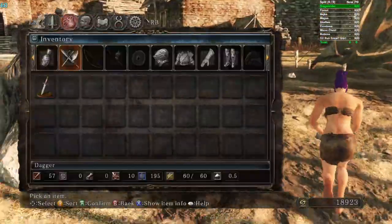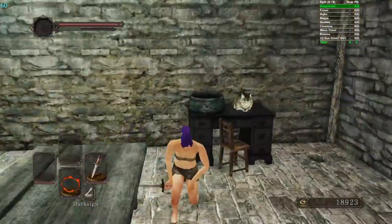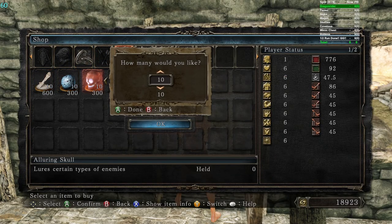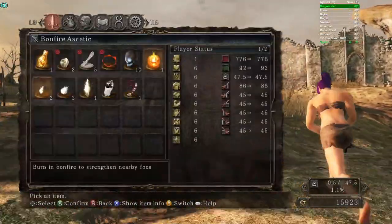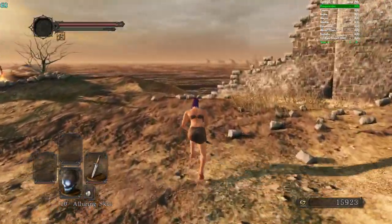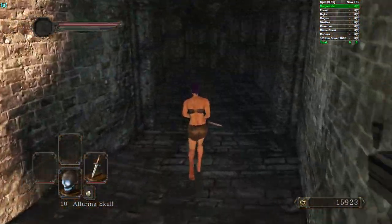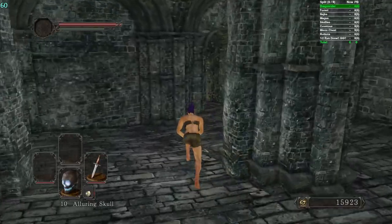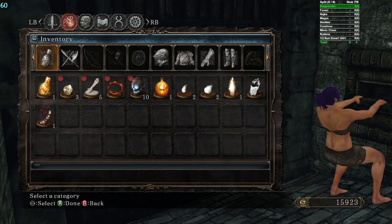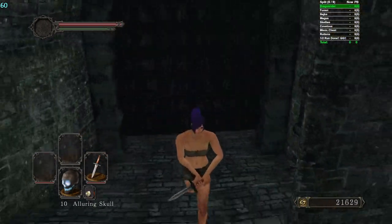Now we're going to get ten skulls — we can still use the dagger for the hand axe stuff in Forest. Buy ten skulls just like normal, and then we're going to do consistent Forest. I might have to on-the-fly route the skulls, but I'll save one. I'll probably just not use them on the way to Magus and we'll be fine. Probably cheese Noshka — that's consistent.